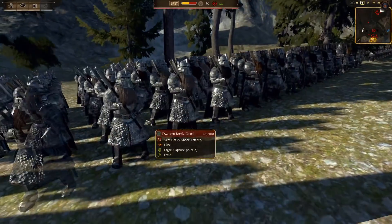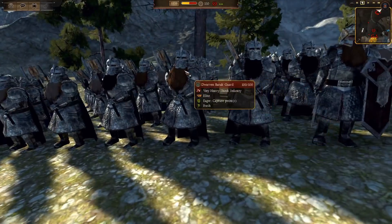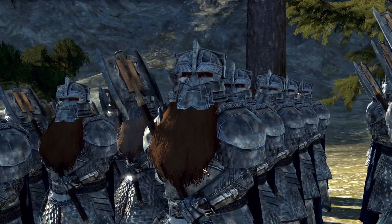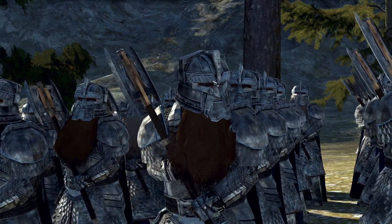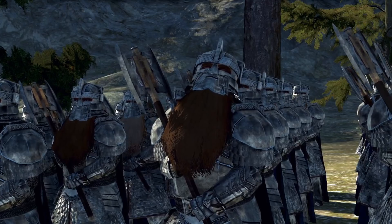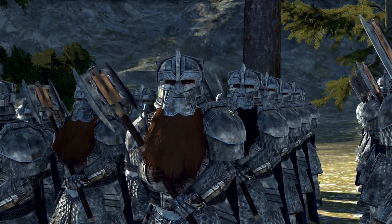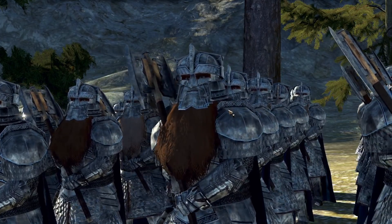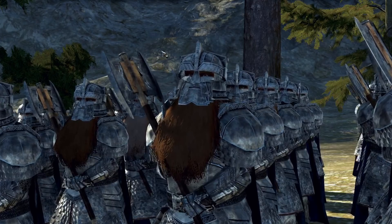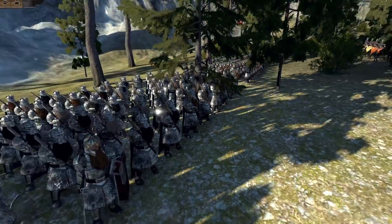This is the Dwarven Barrack Guard. I'm going to go over basically any unit I can find that is new. These Dwarven Barrack Guards are the most elite shock infantry for the Dwarves. They do have the covered helm over the face, and they wield a double-handed axe — very similar to the axes Gimli used in the movies, which looks awesome.